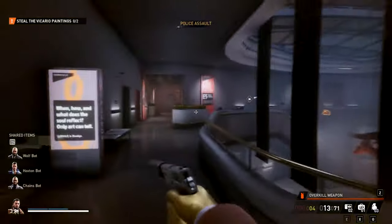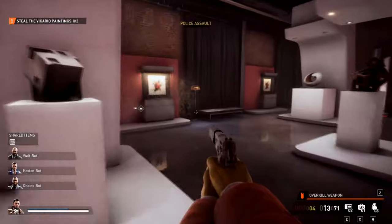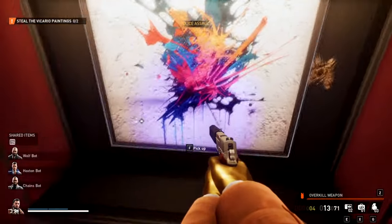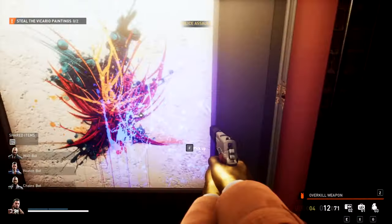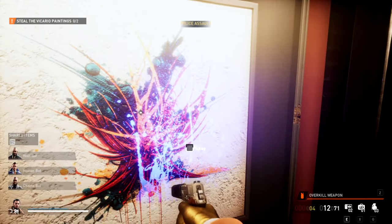So what we need to do now is go to E5. We need to steal the painting that has the blood splatter on it — it's saying to use UV light. Your UV light's always on, and you can see this one looks way more splattery compared to this one, so this is the one we want. Let's go ahead and grab it and take it back to the helicopter.